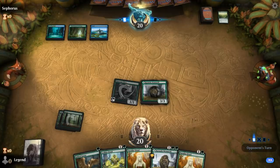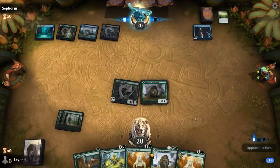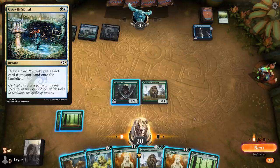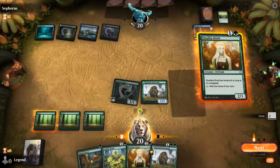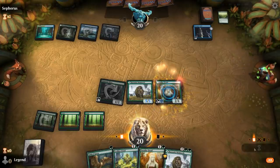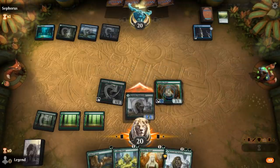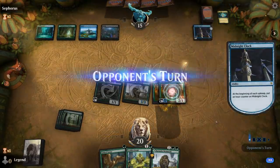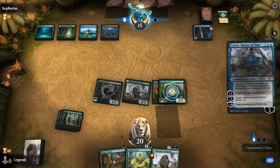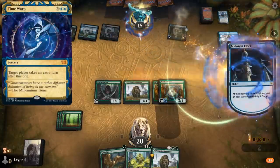We need some pressure in case they run out a Planeswalker. It's a Sultai deck with a Midnight Clock, and maybe another ramp spell. We can play a land and then double two-drop. There's a Grow Spiral, so hopefully we can dodge a sweeper. It's going to be Teferi, Master of Time, so our opponent is looking to take some extra turns. Could see Time Warp in our future as well.